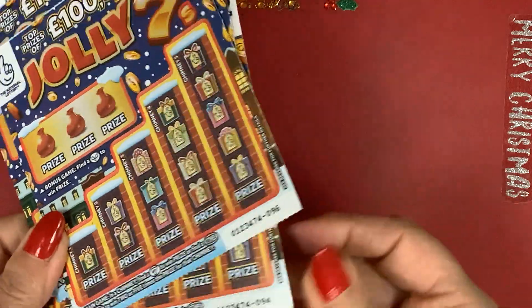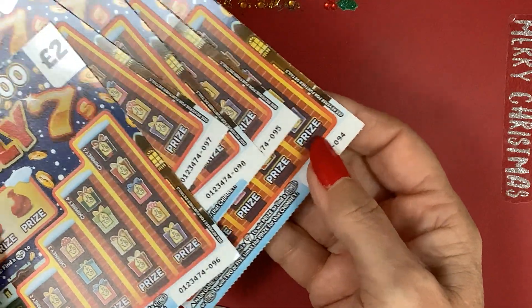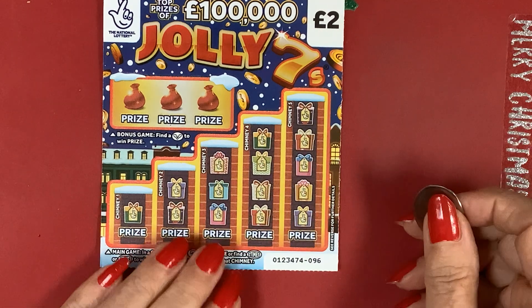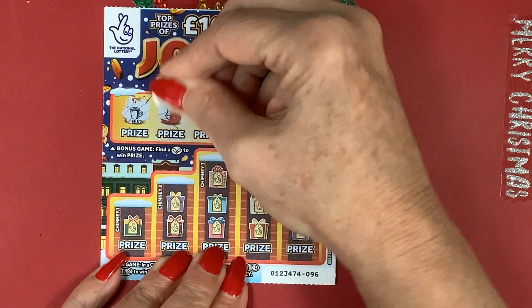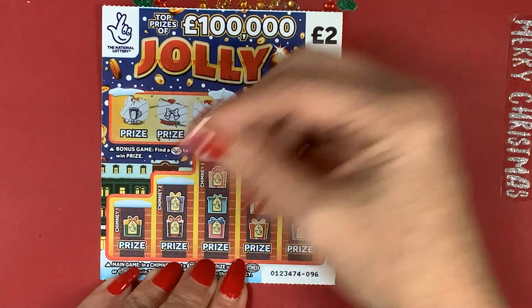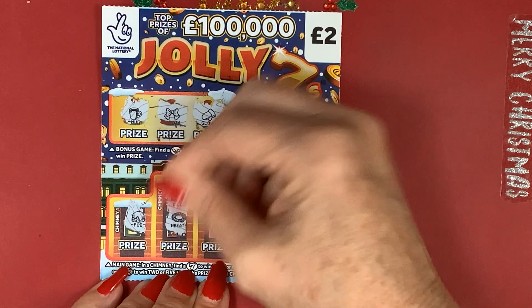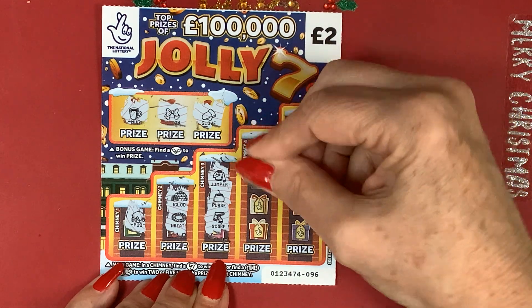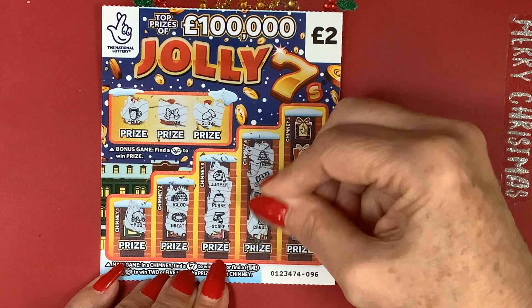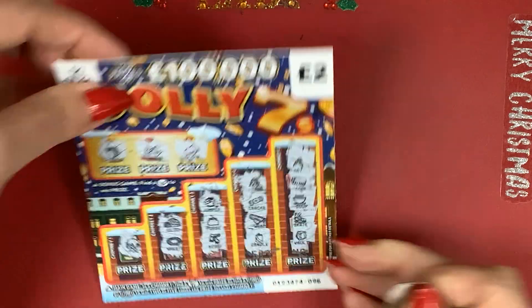Now onto the Jolly Sevens scratch off - one strip. Cards are all over the place: 94, 95, 96, 97, 98. Starting with card number 96. I like this card - can we get the holly? A ribbon and a glove. Can we find the seven? An igloo and a wreath, jumper, purse and a scarf, a tree, cracker, bubble wrap and candle, a hat, coin, suit, skate and a vault. Nothing on card 96.